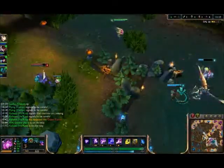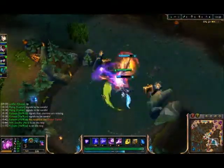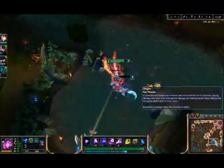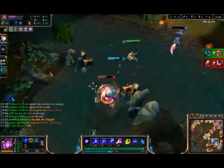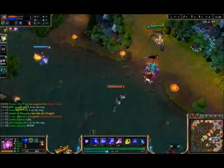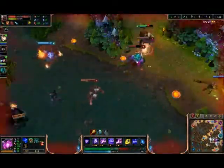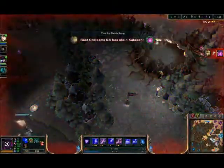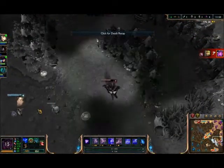Dragon's an okay call. If your jungler's low you want to try to take it a little. I thought that was Jarvan — oh, that is Jarvan. I thought that was our Hecarim.